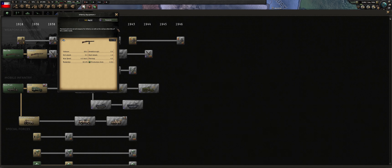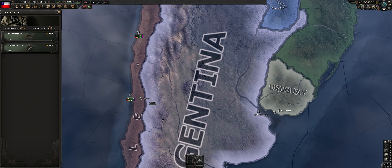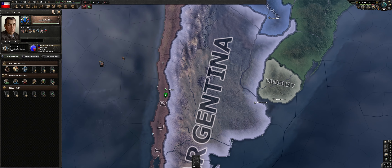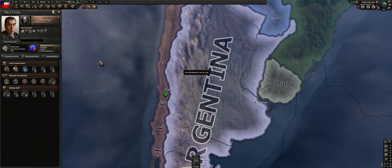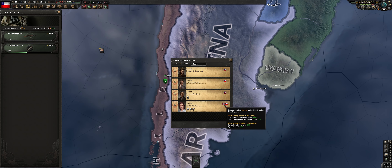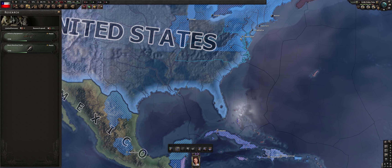First research is infantry weapons without an MIO and then the basic machine tools industry tech. We'll be creating an intelligence agency whenever we have the civilian factory so we can do collaboration governments, but not quite yet. As we continue down the tree, pretty simple, we can take the coup focus next and continue to move our way down. With our first agent — looks like we got a good pick, I think that might be our national spirit — we're going to send that wonderful agent up to the United States to start collaboration governance.